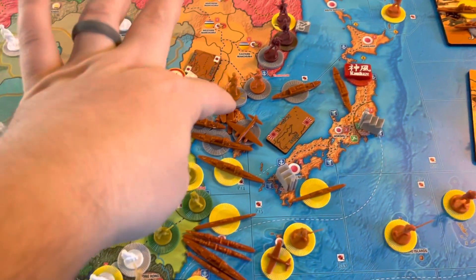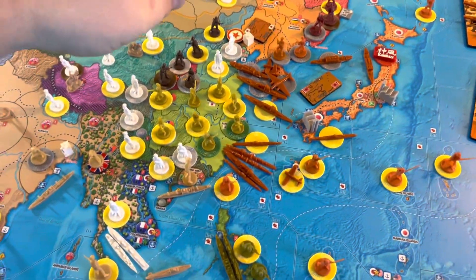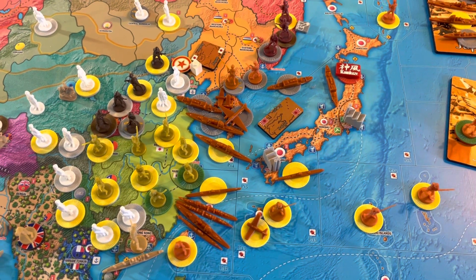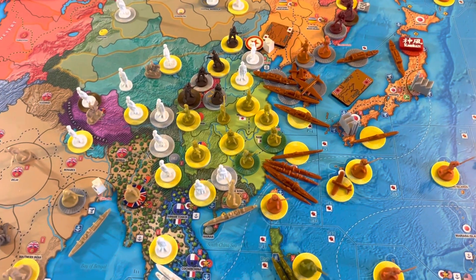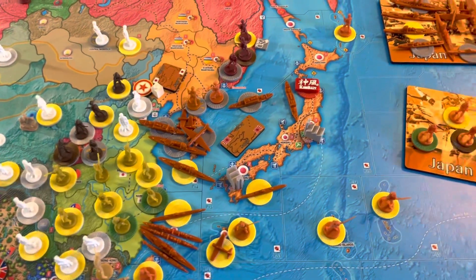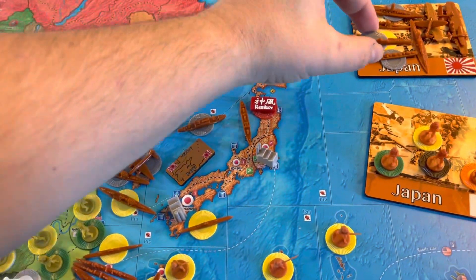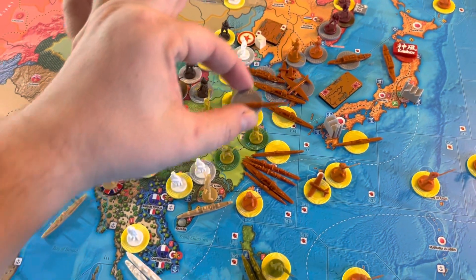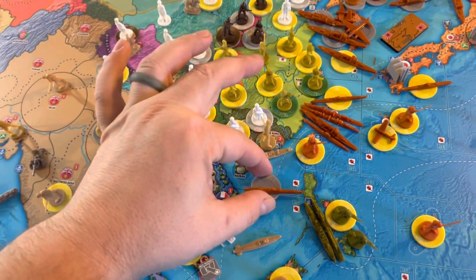My two fighters and two tacticals are positioned there. We'll move two subs from our home fleet in P-15: one down to P-32 and one to P-41.